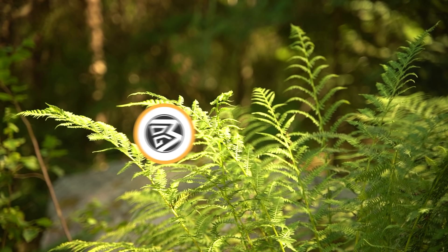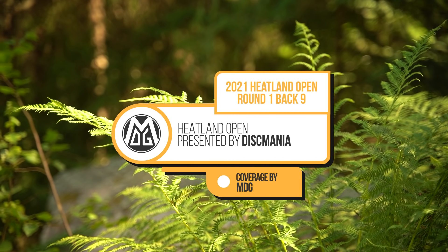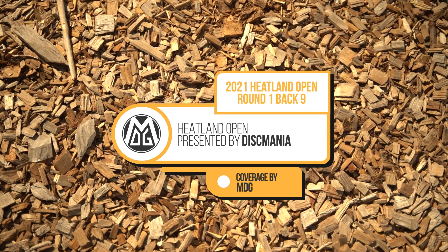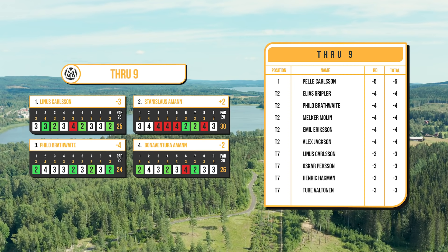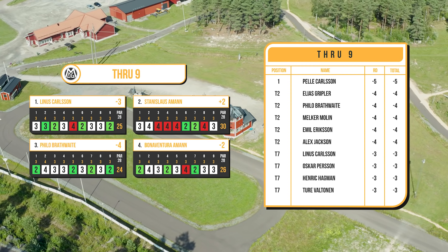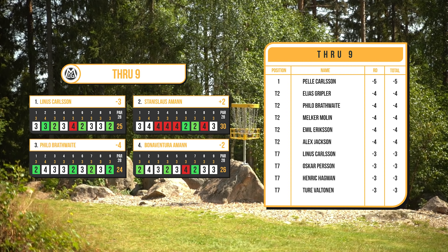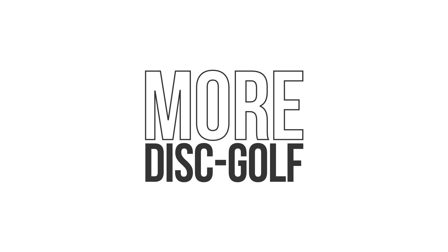Welcome to the beautiful Forest Heartland Open 2021. Bag nine of round number one, with me in the booth, Philo Brathway. He's on the feature card. Pelle is in front at minus five, Elias at minus four, and some others on minus four as well. More disc golf — hole number 10.